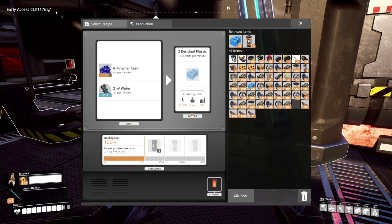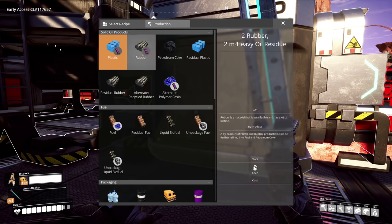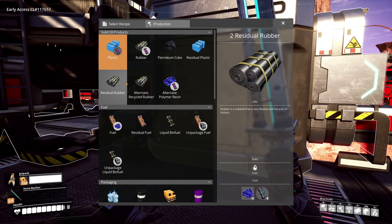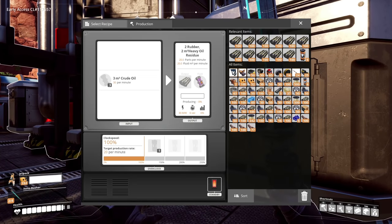Looking at this refinery — plastic will use 30 oil per minute and rubber also needs 30 per minute. This one's already making residual plastic so let's select regular plastic. Both plastic and rubber produce 20 fluid of heavy oil residue, which I have a use for anyway. So rubber and plastic both need 30 per minute input.